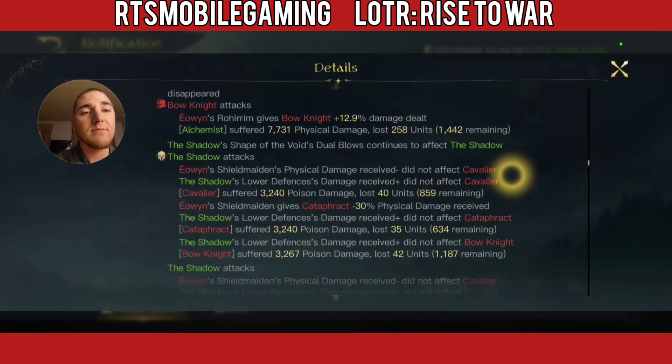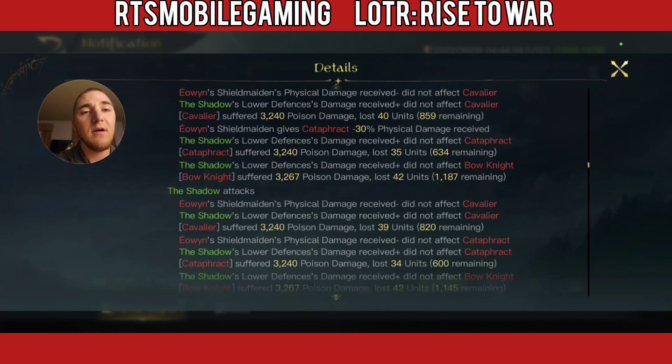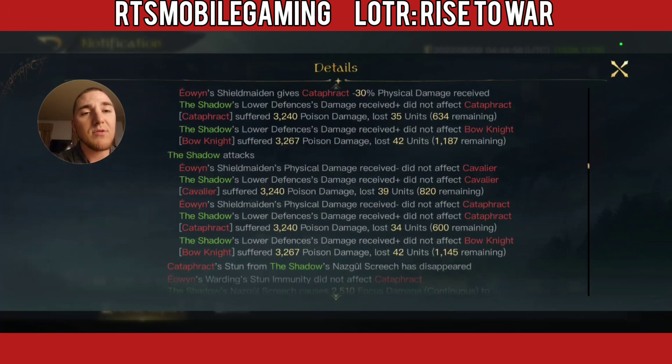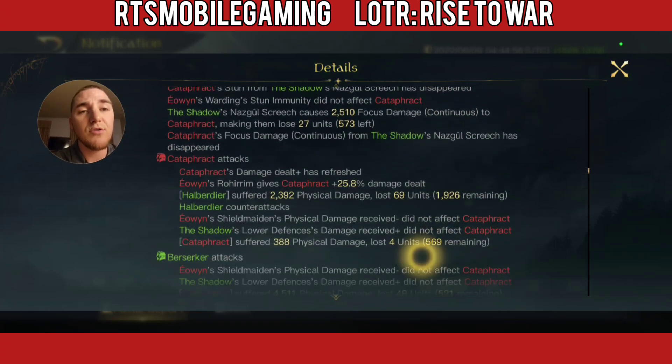Here comes Shadow coming in hot and heavy. I did not trigger Detect Weakness on any of the units — 9,500 damage there. Another round where I didn't trigger, even though it's a 50% chance. I now have 6 attacks in a row without triggering it, which is poor RNG. Another 2,500 Nazgul Screech.